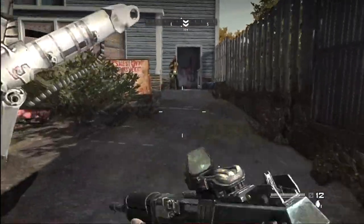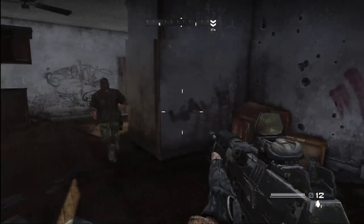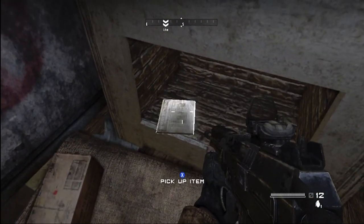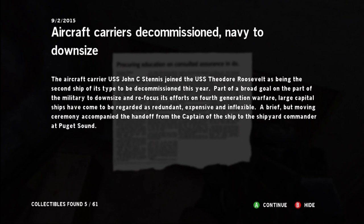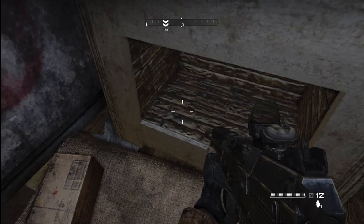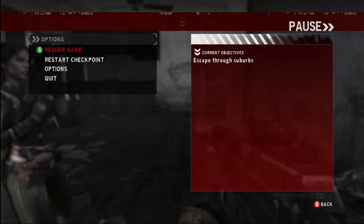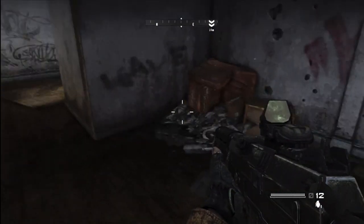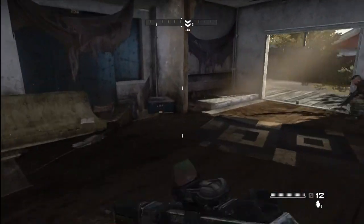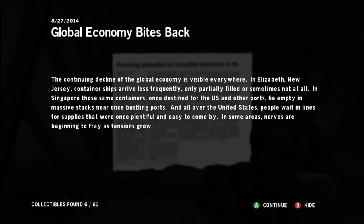Number four is just into the next house, past that plane. You're going to go up those stairs slightly, and it should be right in the middle of the stairs. And then in that same house, that's where pickup five was — you're just going to go around and up those stairs slightly, and it should be right in the middle of the stairs.